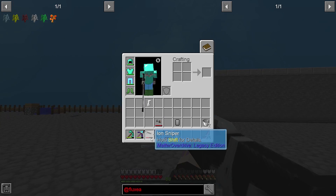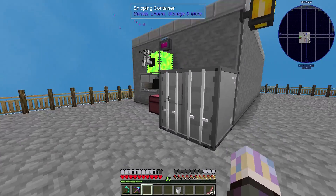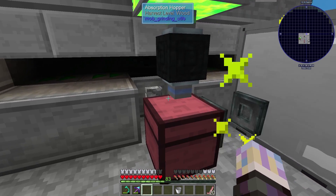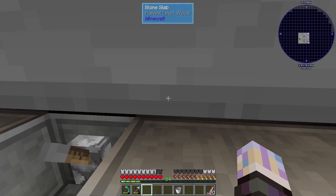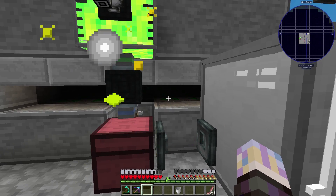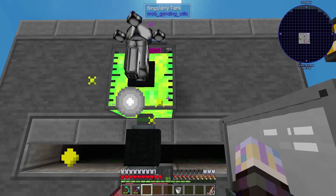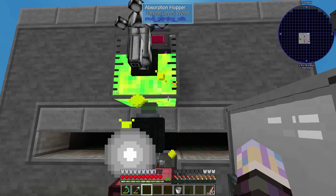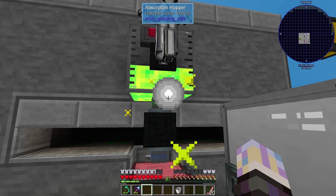We're gonna be able to charge these really soon, so I'm not worried about the charge. I've been getting those from the mob farm. The mob farm's working insanely well. I'll grab that ball of experience. That clumps mod keeps it there. It doesn't even matter that we don't have a tank big enough. I will do proper XP storage at some point.